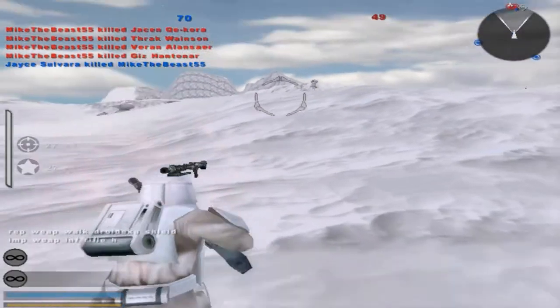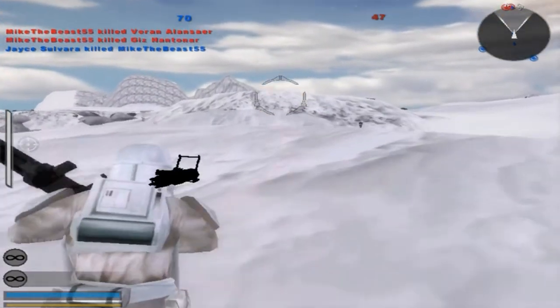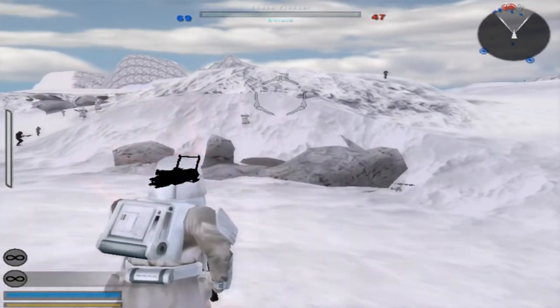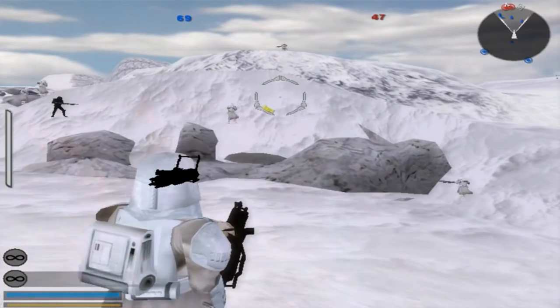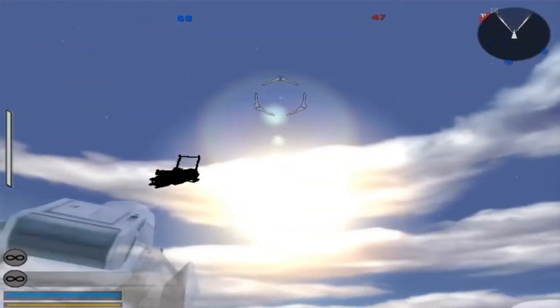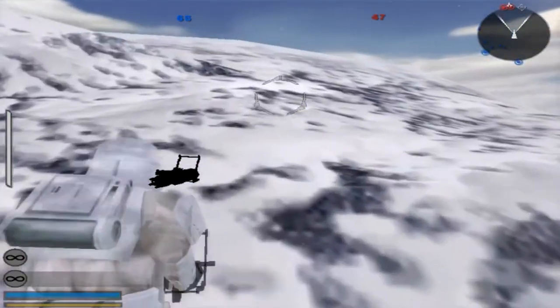This looks interesting — he's got a droideka shield, cool. And he's got a chaingun too, and it's a one-handed chaingun. Okay never mind — it is two-handed, but he runs one-handed. I'm totally fine with that. With the regular Hoth sky, I'm pretty okay with that too.